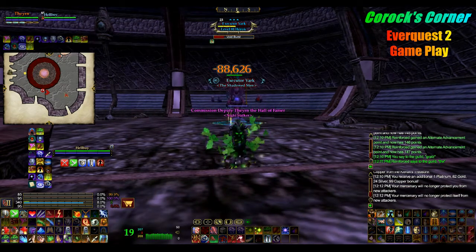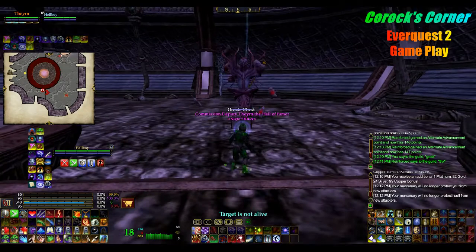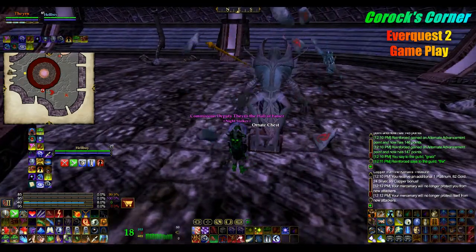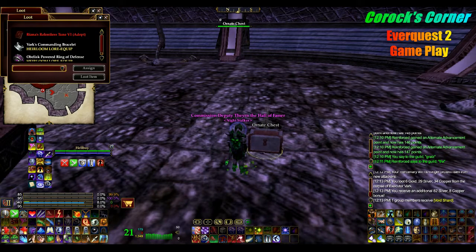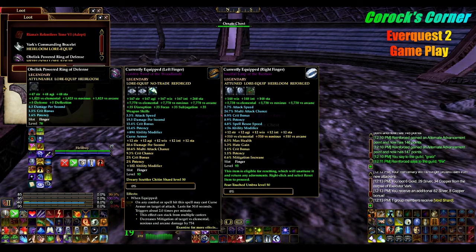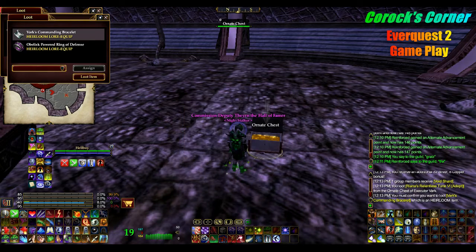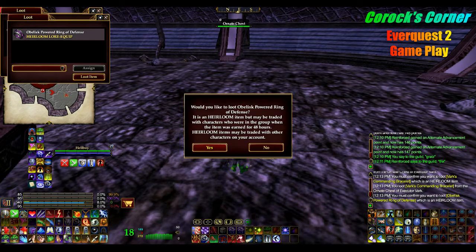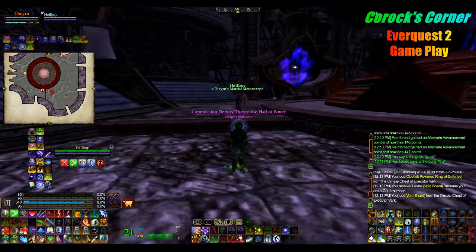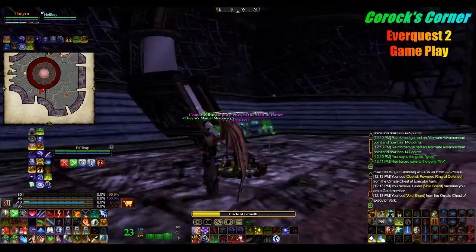I'm going to foreshot him and he shall die by my hand — and there it is. Now, 50% of the time he's going to drop what they call an exquisite chest, but he dropped an ornate chest here, which is the next tier down. Most of my equipment is mentored down so it's not showing the true stats — it gives you an opportunity to see what you get to wear at high level. If you have a level 95 crafter you'll be able to salvage this for rares or transmute it for crafting materials.